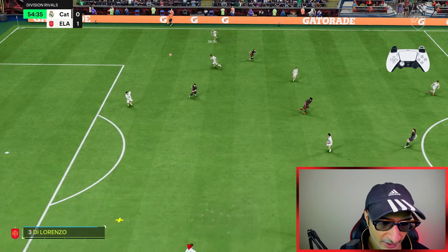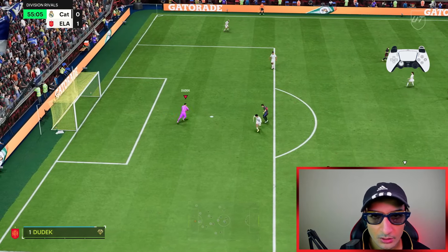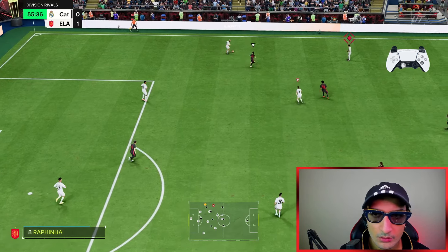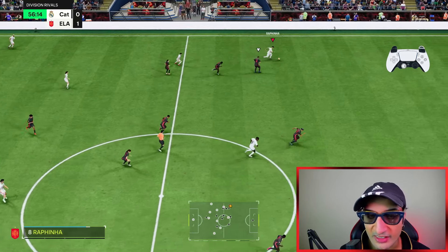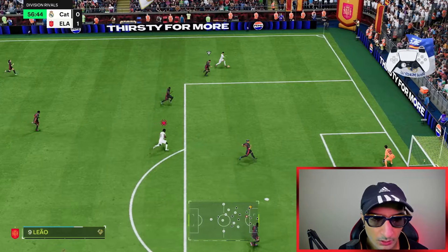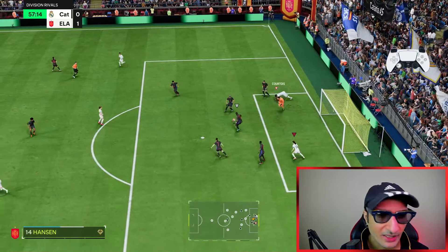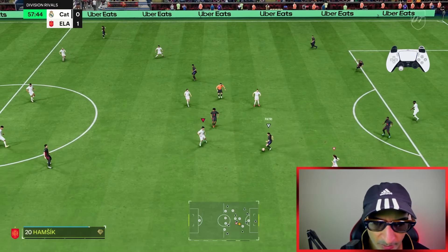I look down at the radar, play it safe to the goalkeeper — no silly mistakes. There we go. R1 triangle — just a powerful pass, flick on. This is a precision lob. What a pass that was — deserved a goal. That's an R1 Square precision lob after a player lock.